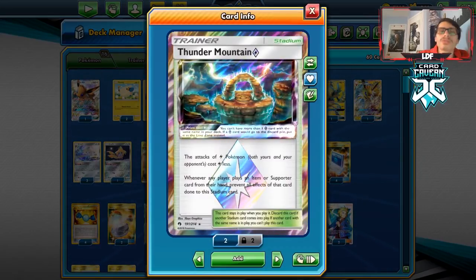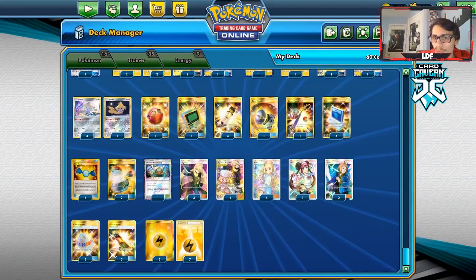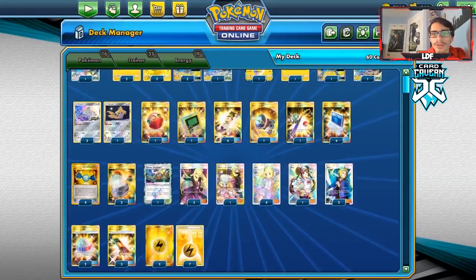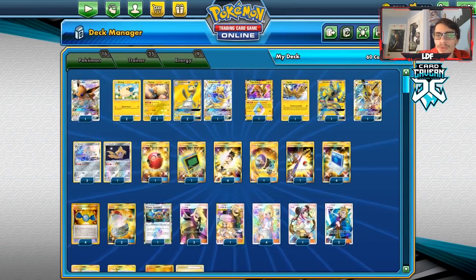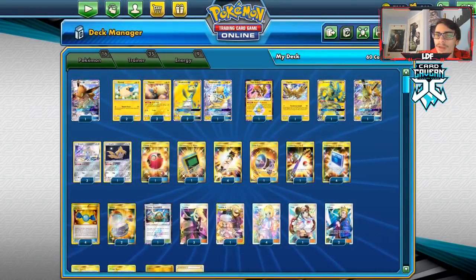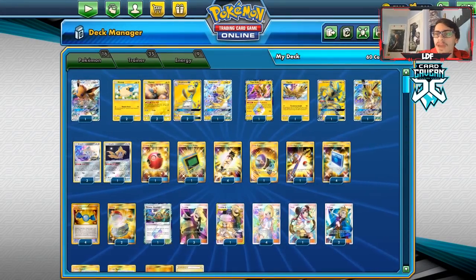I have one Thunder Mountain as my only stadium — you really want to time it well, like when you go Coco Prism into Zeraora or Jolteon, or use Ampharos's attack for one energy. For supporters: three Cynthia, four Lillie, one Caitlin, and I'm playing both Volkner and Rosa. Volkner finds you energy and an item; Rosa finds you a Pokémon, energy, and item after a knockout. I've got two Choice Helmets to give Ampharos GX 270 HP, making it much bulkier. Three Escape Boards mainly for Jirachi, and nine Lightning Energy in the deck. That's the Ampharos GX deck — let's see how it does on PTCGO.